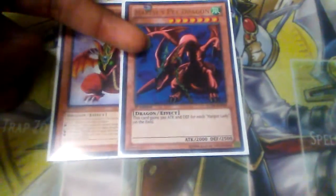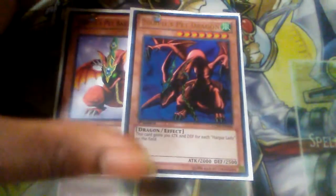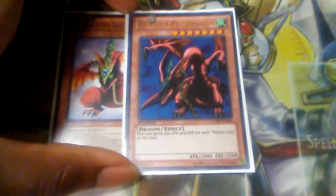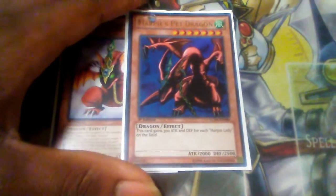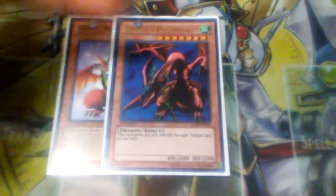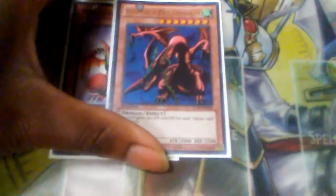Although Harpy's Pet Dragon became a dead draw at times, there was Queen Dragun Djinn who could special summon a dragon-type monster from your graveyard. While she was on the board it couldn't be destroyed, even though the effects of the dragon she brought back were negated. That was perfectly fine because you could get Harpy's Pet Dragon back with Channeler and XYZ into a rank 7.